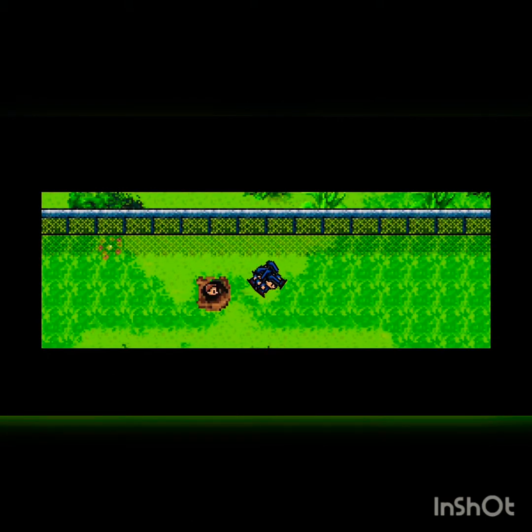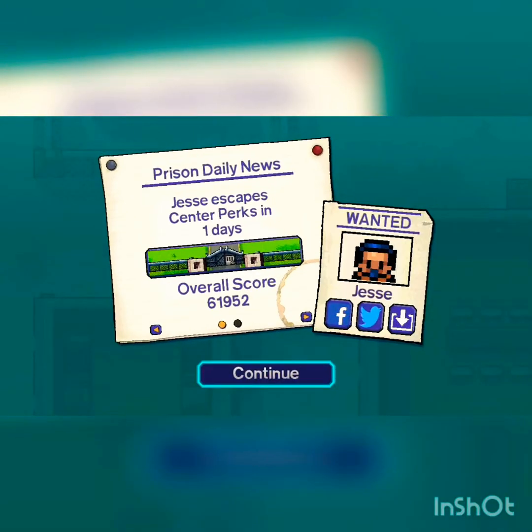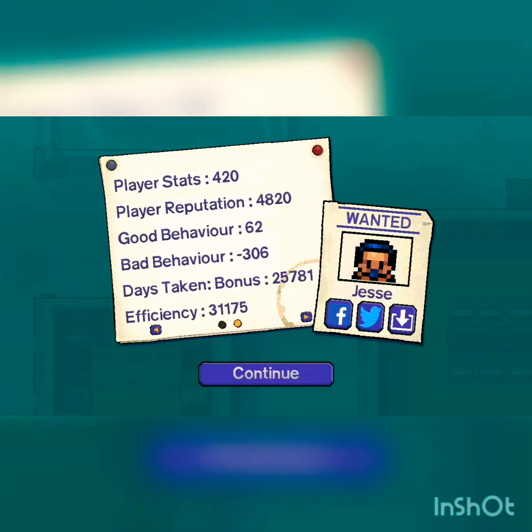Oh, he trips us. Now we gotta go back in prison. Yeah! 61,952! Player stats is 420. Oh yeah! Player reputation 4820, good behavior 62, bad behavior negative 306 cause we got locked down. There we go.